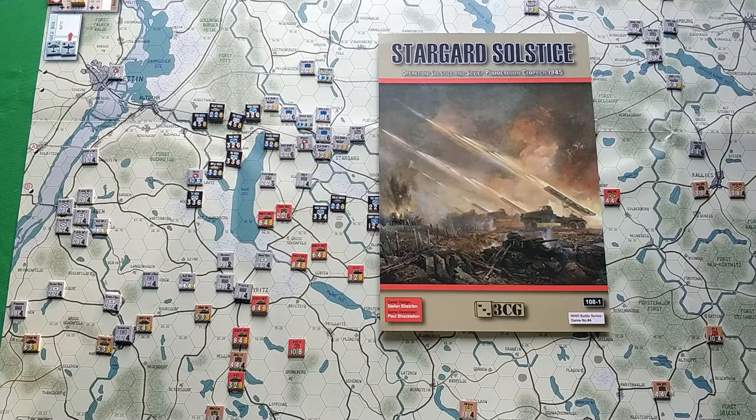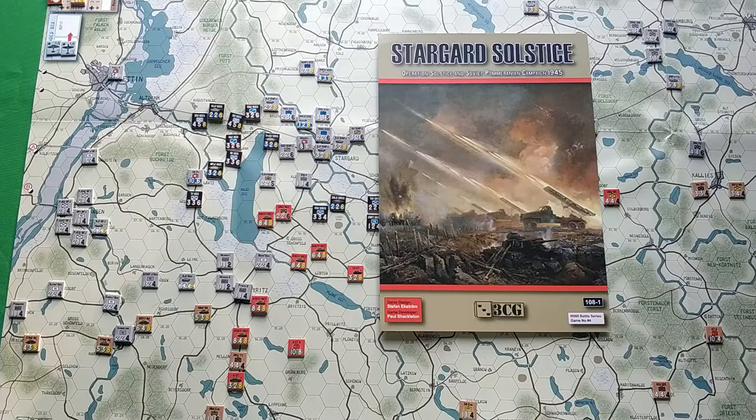Hello and welcome. Today I would like to show you Stargard Saltis, a game released by the Swedish company Recount Games about one of the last German offensive attempts during World War II, Operation Sonnenwende as it was called, or in English Operation Solstice. It was a German attack in western Pomerania at the beginning of 1945. Originally Germans planned a pincer attack coming from the north from Pomerania and from the south from Silesia, to cut off the spearhead of the Soviet forces attacking into the Reich.